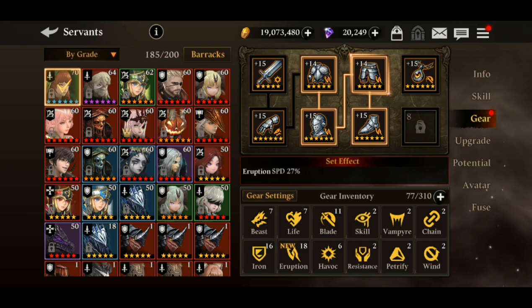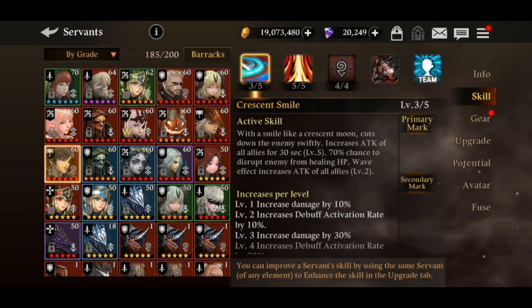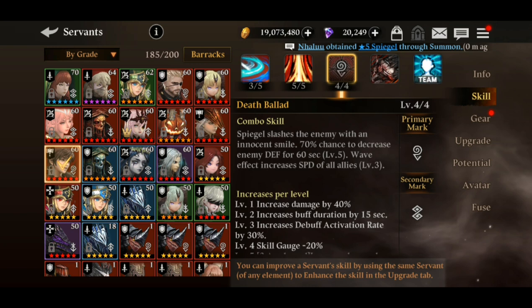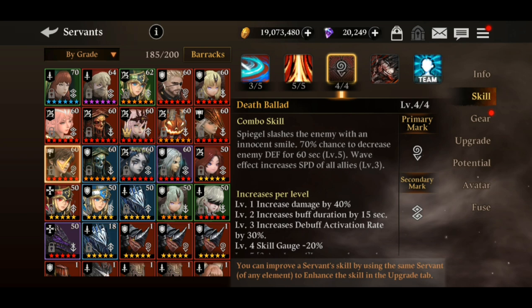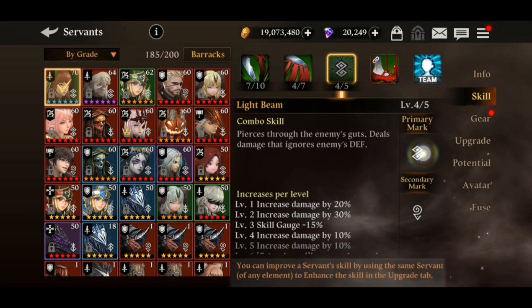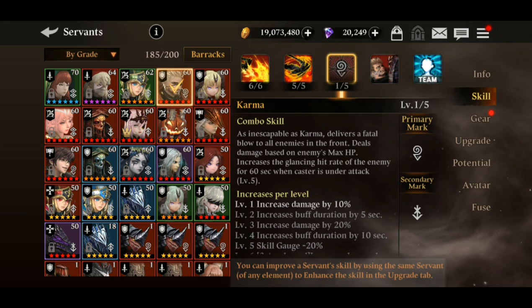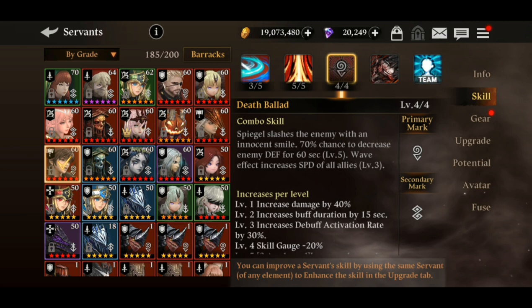Here's how the mark chain worked: Fire Spiegel's primary mark is a hook, and his secondary mark is an hourglass. The hourglass happens to be the primary mark of Forest Charlotte. Then Charlotte's secondary mark is a hook, which is the primary mark of Fire Heat. That's how the combo chain connects — three combos in a row. You can sometimes go up to three or even four combos.